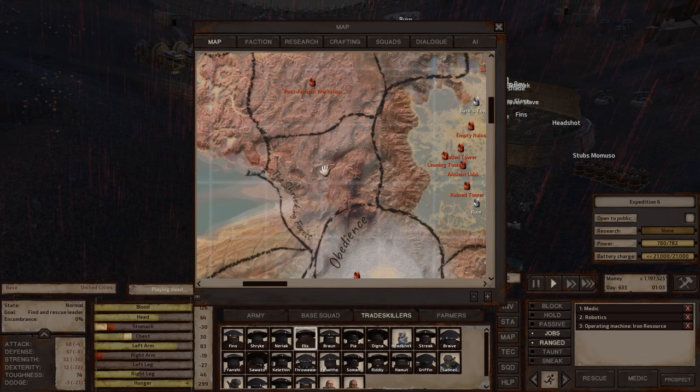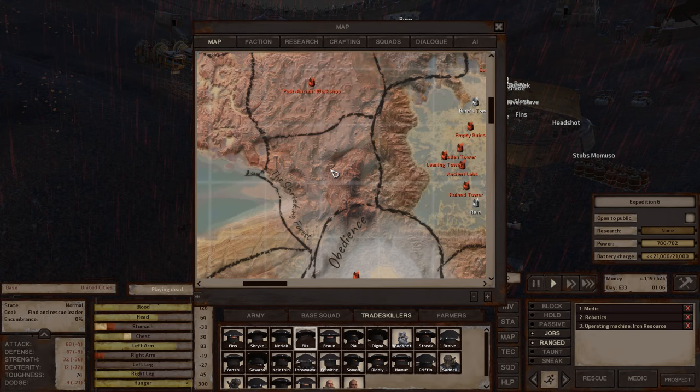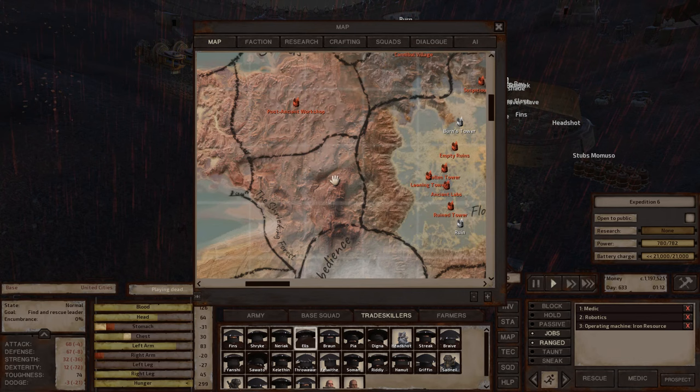Purple Sands is basically inhospitable too. Shrieking Forest isn't too bad for environment — the main reason I'd recommend it is if you want to be constantly under attack by Shrieking Bandits, which is good for training your characters and getting them prepared for endgame. It's good in copper and iron, and if I remember correctly, fertility is good enough to grow as well.